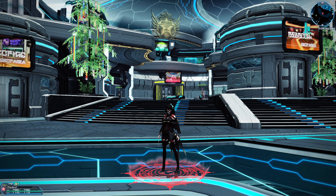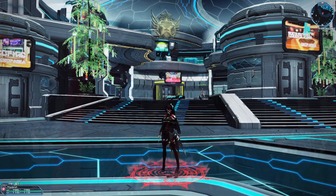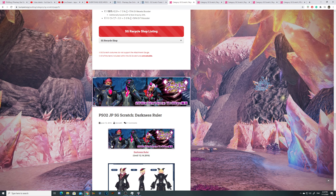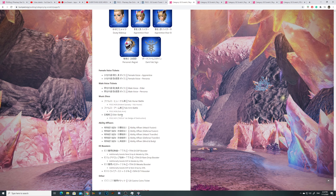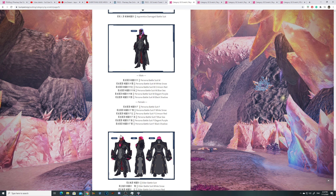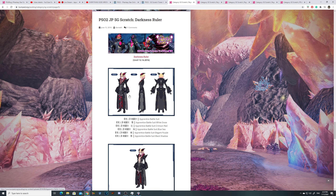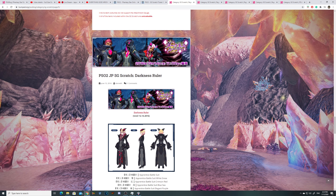The first Star Gem Scratch ever introduced in Japanese PSO2 — I'll have the link in the description — is this one here. It started on June 15th, 2016, called the Darkness Ruler. When it comes to this scratch, you can see there's not a lot of items — mostly miscellaneous stuff and cosmetics to make an Elder, a Persona, and Apprentice. Basic stuff.